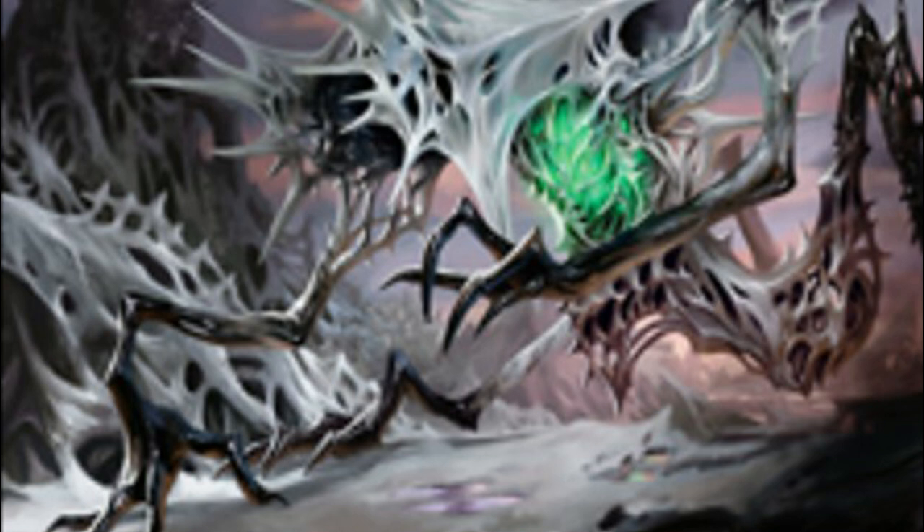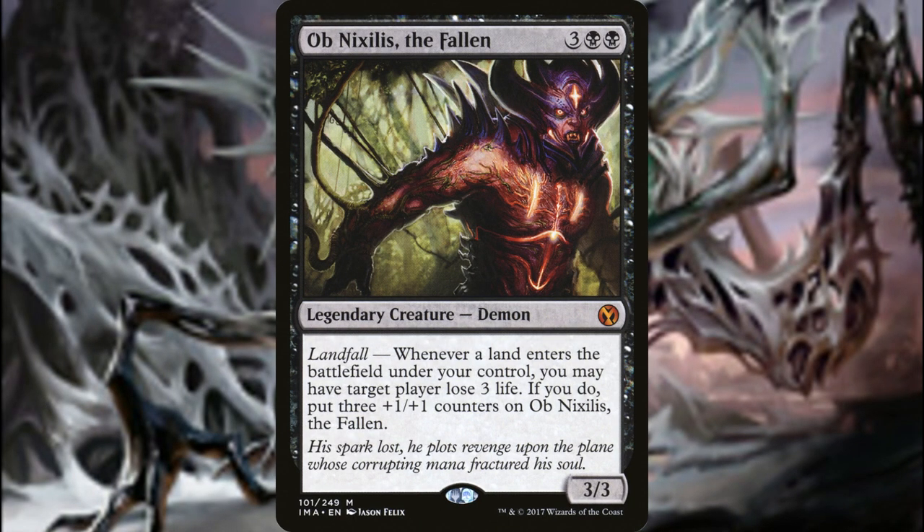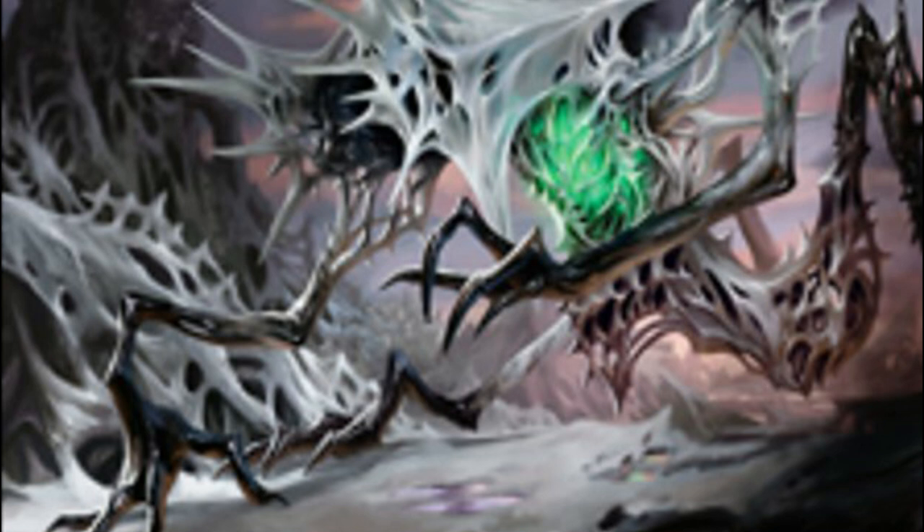Getting back to the landfall build — go watch Mitch's video if you haven't seen it. A very obvious card for this build is Ob Nixilis, the Fallen. He says: when a land enters a battlefield under your control, you may have target player lose three life; if you do, put three +1/+1 counters on Ob Nixilis. Doubling this up with Yarak is absolutely crazy. Given this is a landfall build, you'll want ways to abuse landfall triggers and drop multiple lands in a turn — you could turn Ob Nixilis into a 64/64 and kill someone in one shot.